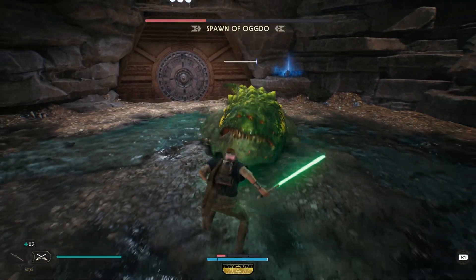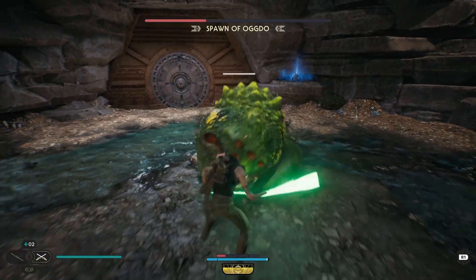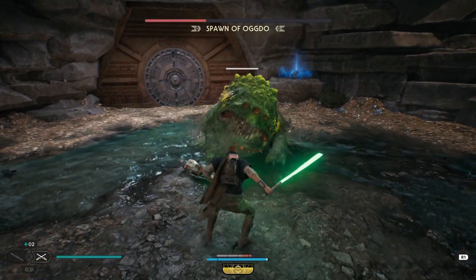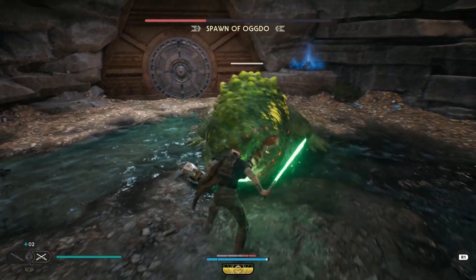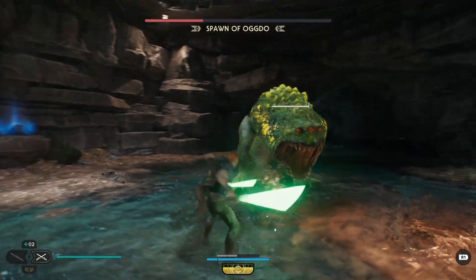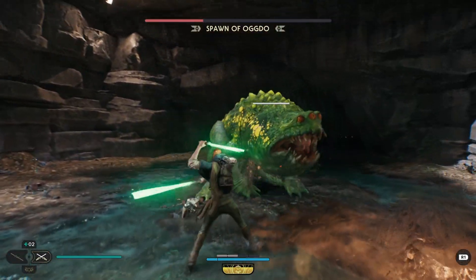In this final phase the normal biting attack changes — it can now do 1, 2, or 4 chains of bites. I play a little more defensively in this phase, not going for attacks after the bite chain since it's really hard to predict whether it's 1, 2, or 4. Just wait for the other normal attack where it throws up on the ground, and that will be your main time to get damage in.